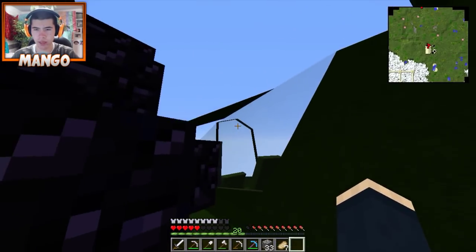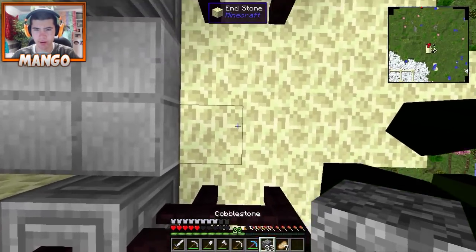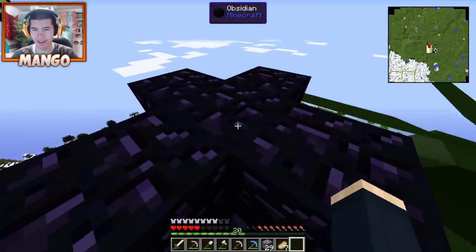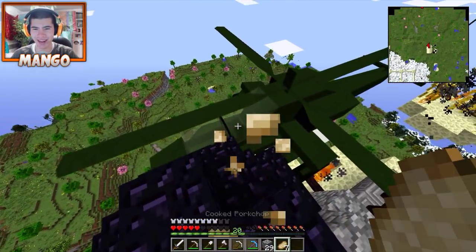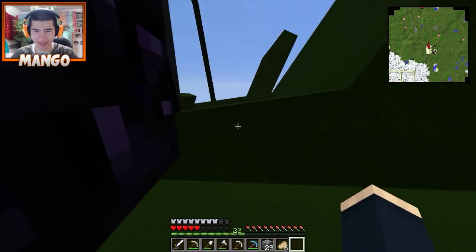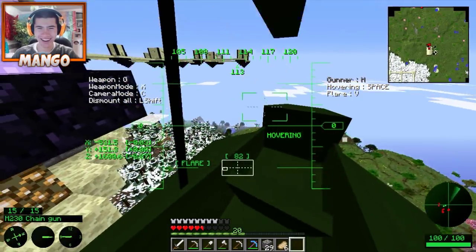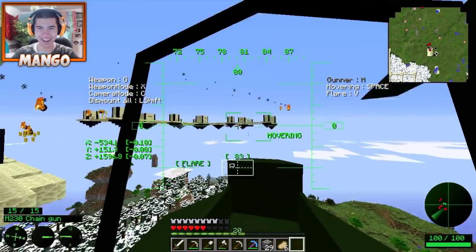I'm going to try to get in. Oh no! What's going on here? We're in the sky! I'm going to get in the helicopter - I'm going to make a run for it. I'm in! Oh my God, how are you hitting me with the blades? I'm going to this other platform area over here. Shoot down the blazes. How do we shoot? Right click.